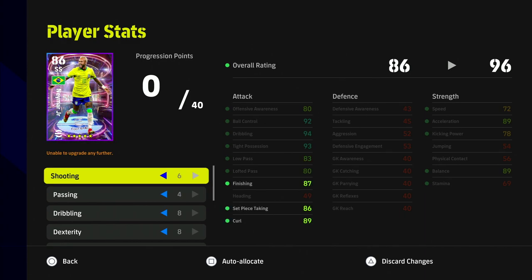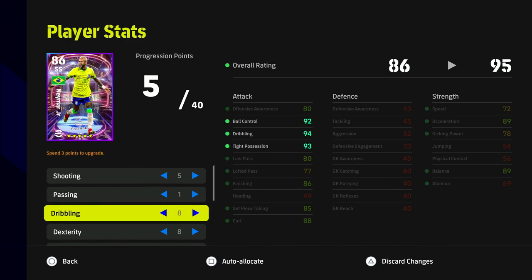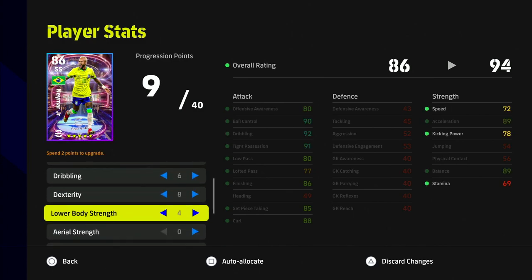For the first option, I would go 88 curl and 86 finishing, reduce passing down to one point with 80 low pass. The dribbling I'd reduce down a little bit — you don't need as much as you think, because once you have tight possession and dribbling in the 90s that's fine. We'll leave dribbling for now.